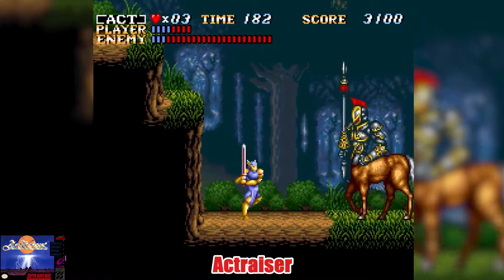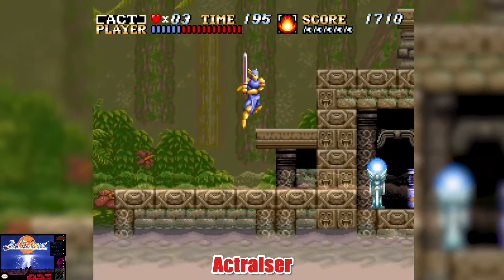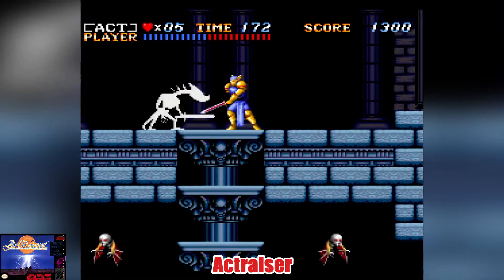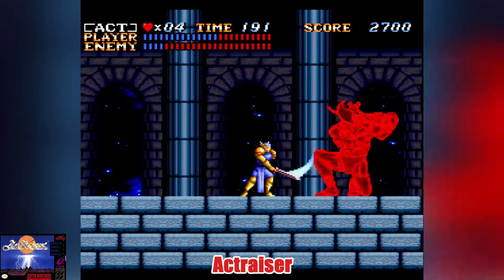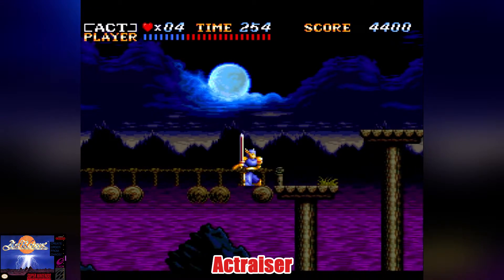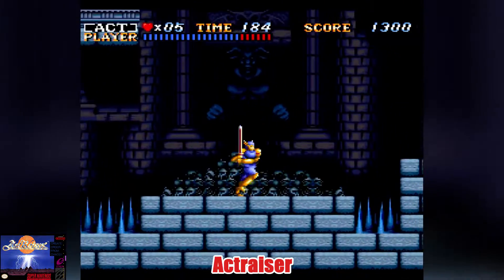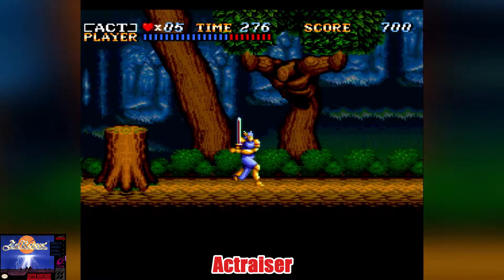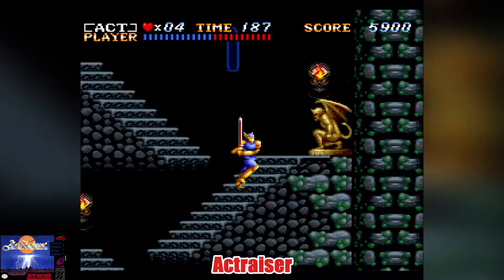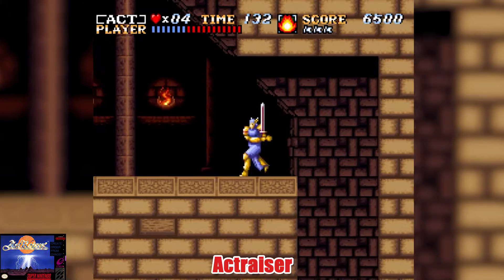Each section leads to a platforming section where you can play through the level while using magic and going toe to toe with some of the best bosses on the Super Nintendo. The graphics are top notch, especially in the platforming sections — the sprites are massive and there's no noticeable slowdown. After you beat it once, you unlock a platforming-only professional mode that bumps health to max but doubles damage taken and removes magic abilities. The music was composed by the legendary producer behind the Streets of Rage games and could very well be his best work. Even today, Axe Razor controls like a dream.